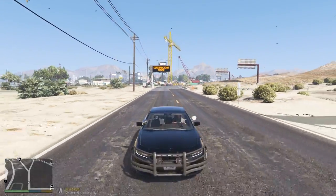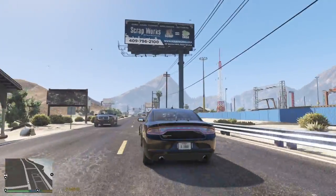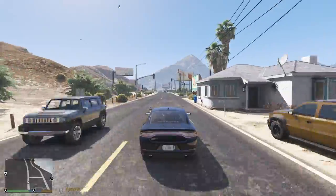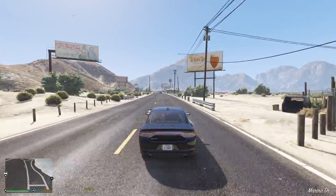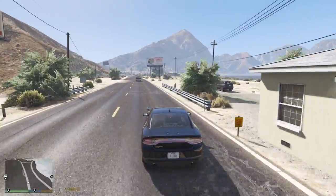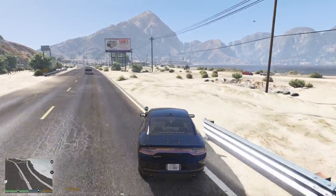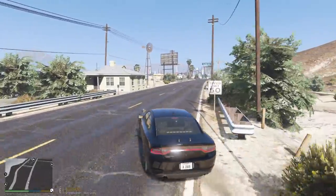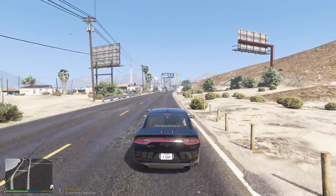Behind that is the billboard. We've got a couple of houses here. That's the scrapyard right there with the advertisement for it. Keep continuing down and here's the last house that I've added. We'll make a U-turn, check out the scrapyard, then turn it to nighttime, go through the construction yard, and then call it a video.